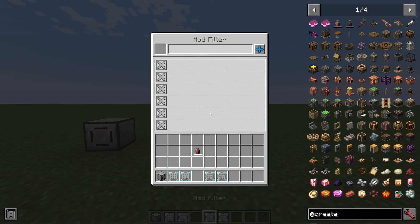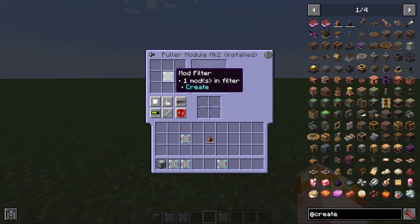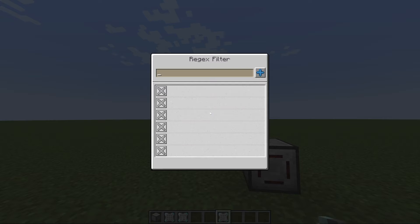The mod filter is very easy — you take an item from any mod, stick it in the slot, and it'll recognize what mod it's from. You can then add it to the filter, so if you put that in a puller, the puller will only pull items from that specific mod. Finally, we have the regex filter, which uses regular expressions to search for certain items based on their name. If you don't know what a regular expression is, it's beyond the scope of this video, but if you do know how, feel free to type it in and filter for items based on their name.